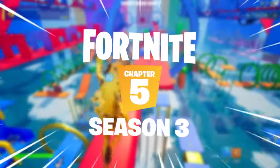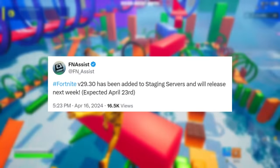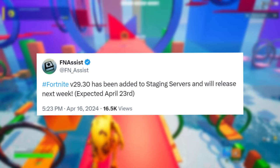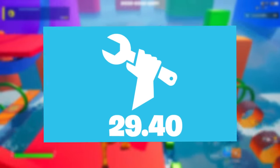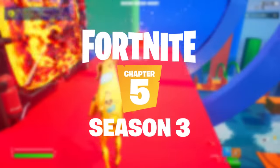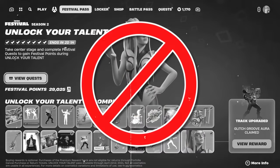Diving straight into it all before the Season 3 stuff especially revealed on this roadmap — going up toward the end of 2024 — there's some more breaking news we need to cover. Update 29.30 is officially on the staging servers as of April 16th and according to data miners is expected to release around April 23rd, being the second-to-last update of the season. After this we only have to wait for 29.40 before 30.00 — the 30th season of Fortnite — which will be Chapter 5 Season 3 releasing on May 24th.